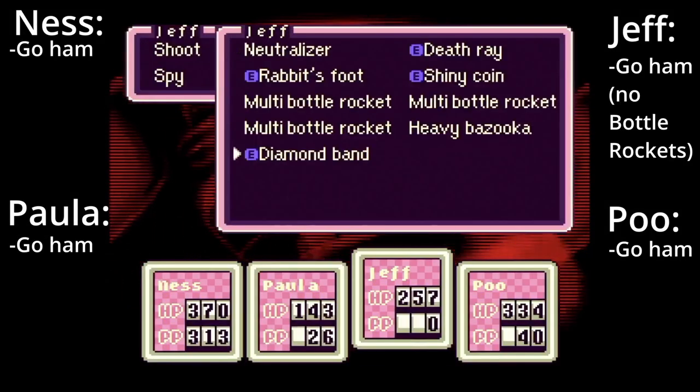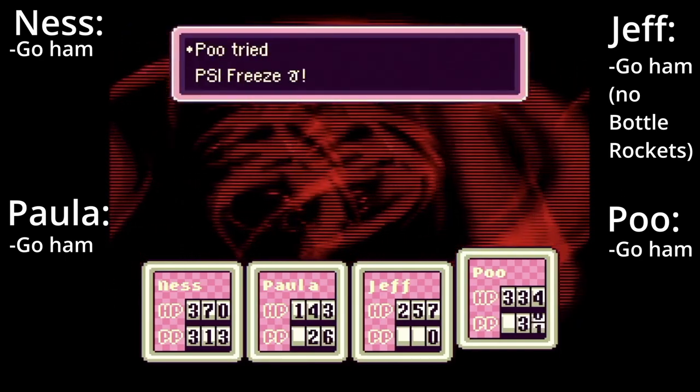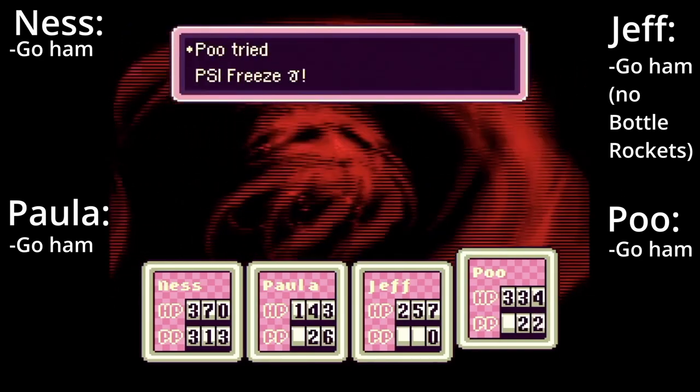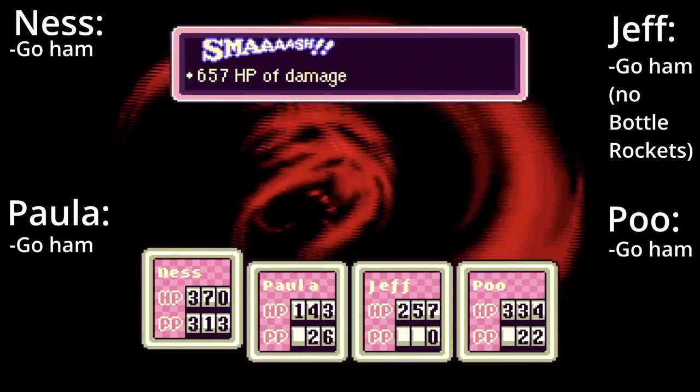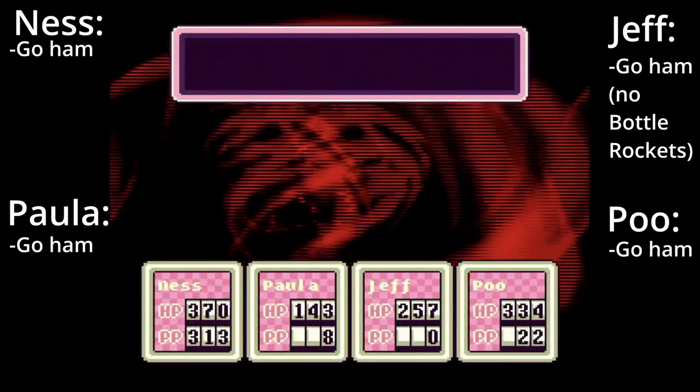Giygas Phase 2. Go ham with your most powerful PSI attacks. Except when healing, have Ness use Rockin' Omega, Paula use Freeze Omega, and Poo use Starstorm Omega. Bottle Rockets don't work on Giygas, so have Jeff use the Heavy Bazooka. You want this phase to be over as fast as possible.